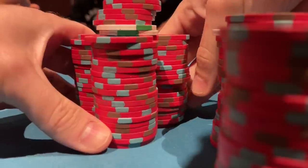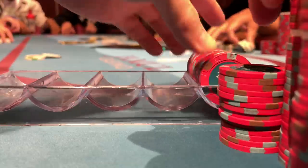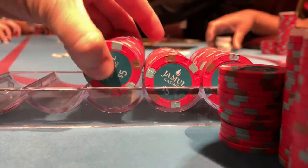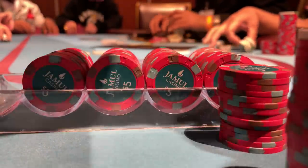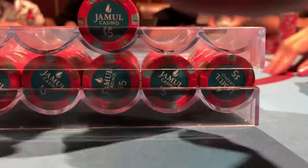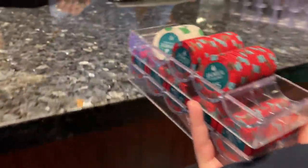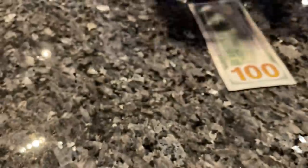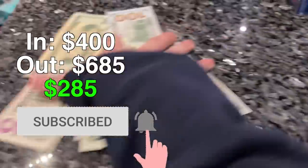I get into a few hands where I just have to fold on the flop and my chip stack drops to $685. I sit there for about another hour — it's a really fun table and I don't want to leave, but sometimes you get that itch and when I get the itch, I go. I rack my chips up and head to the cage to turn them in for cold hard cash. I'm in for $400, out for $685, for a profit of $285. Let's go! Thanks for watching, see you next time. Kato out.